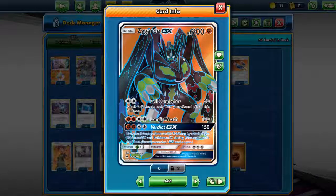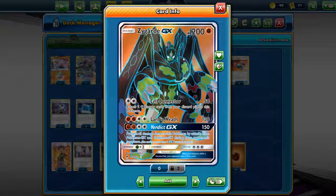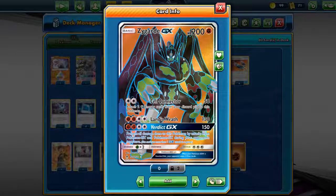At maximum, with 4 Zygarde and Diancie, your first attack reaches 150, and the second Land's Wrath attack can reach up to 230. So it's a guaranteed 2-hit KO on most Tag Team GX, and you can 1-hit KO most basic GX as well as all non-GX Pokemon.